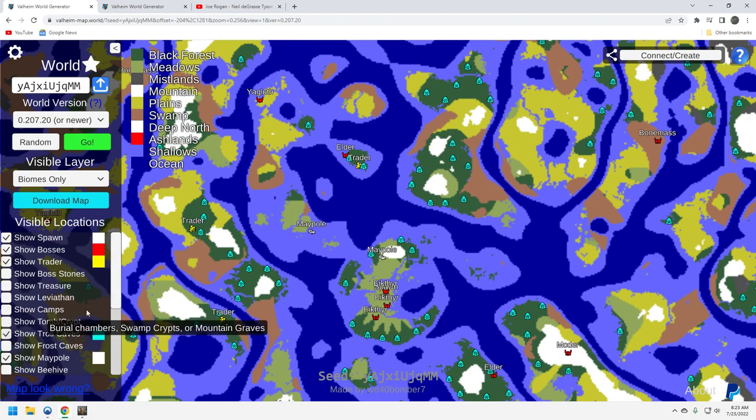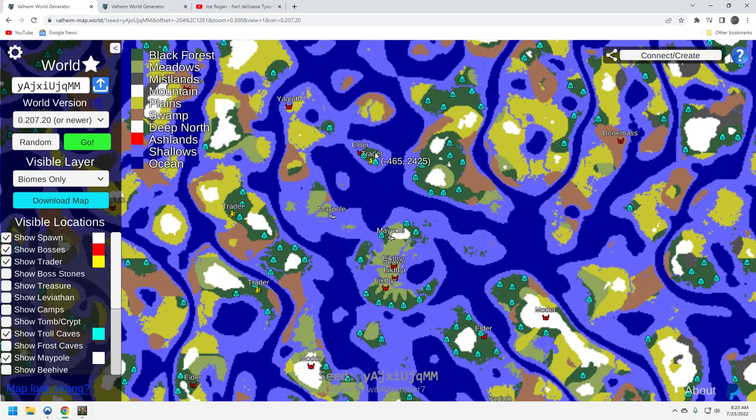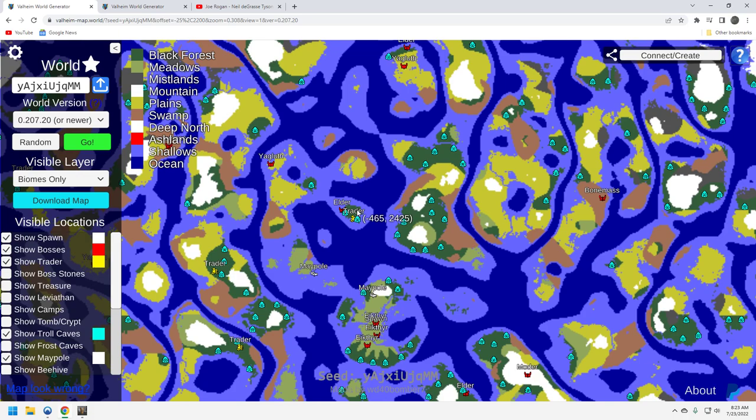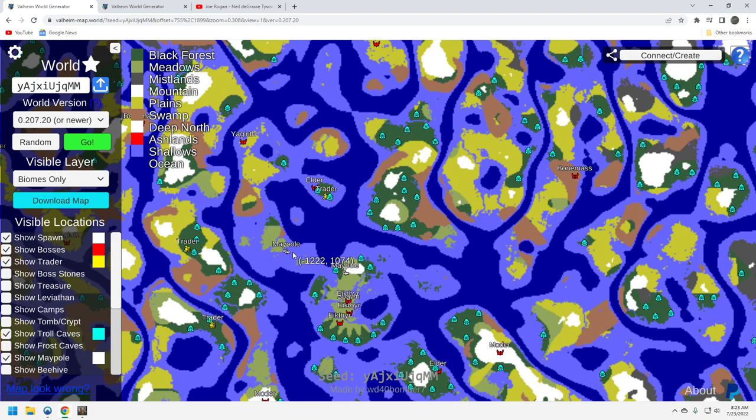Looking at troll caves: there's one right by the trader and one right by the Elder — that's cool. You could build a nice little base up there, or just a portal. One troll cave is near a Bonemass too, so you could pop a portal in so you don't have to sail all the time. I always look for troll caves because you kill the troll and you've got a ready-made portal spot — there's enough room for a portal, fire, workbench, and usually a bed.